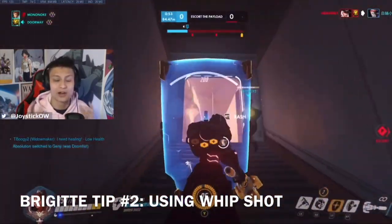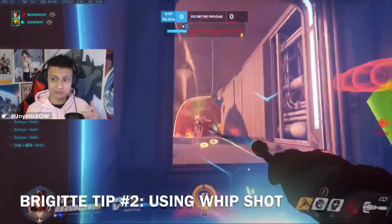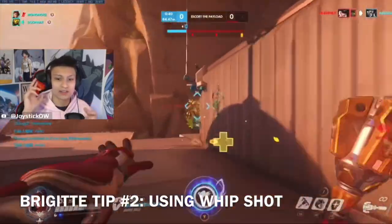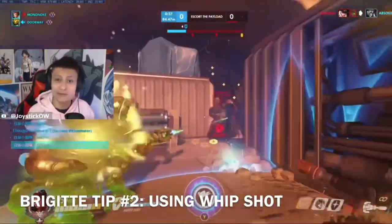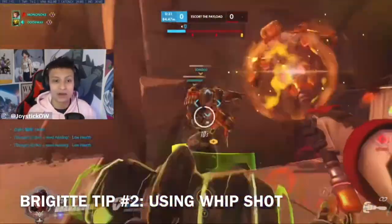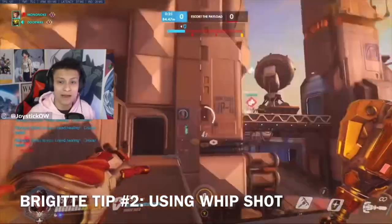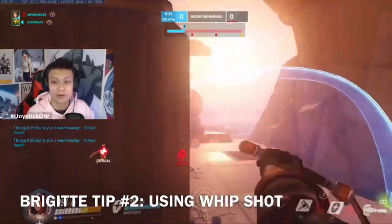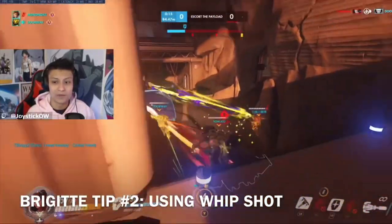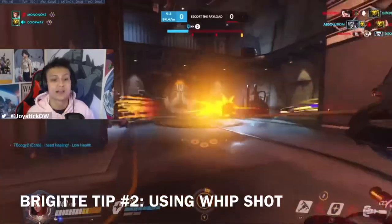Always be looking for opportunities to use the whip shot, and you get better with this with practice. You'll find different opportunities to boop enemies into positions you'd like. When you whip shot you boop them back, and sometimes you can even get environmental kills from that — I've gotten them in spots I never thought I would. Also use whip shot to protect yourself when enemies are diving in, booping them back. It's a really underrated part of Brigitte's kit that protects your team from dive targets.